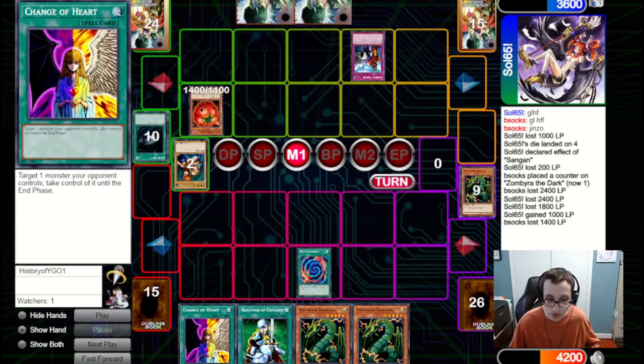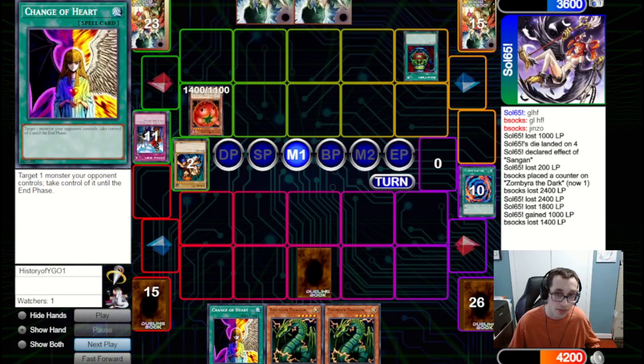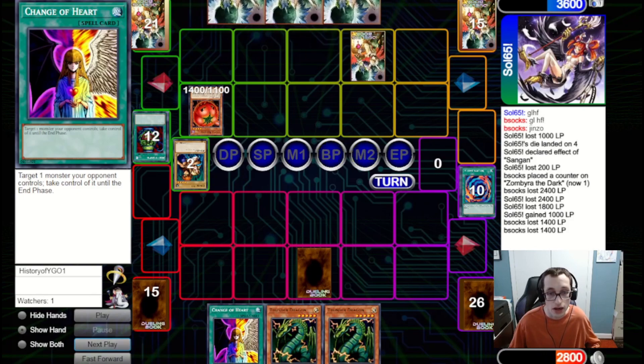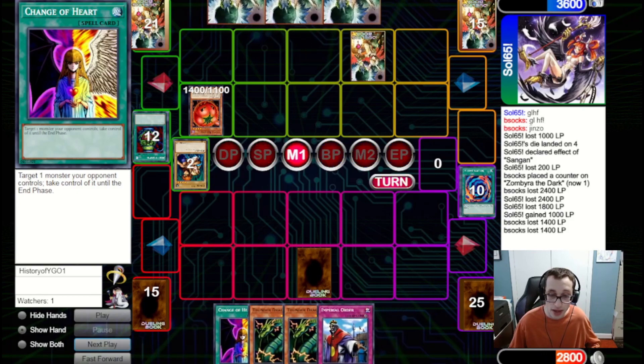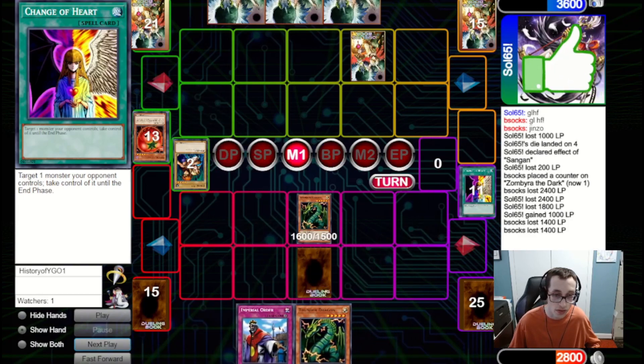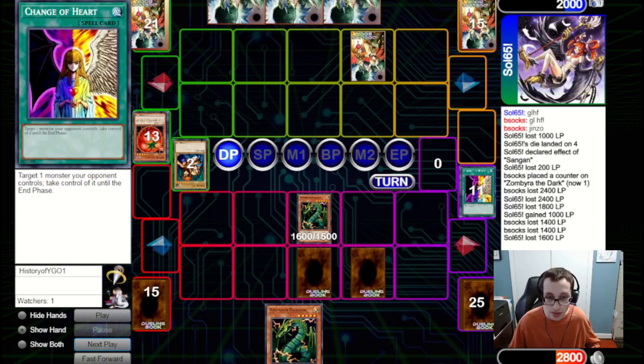We would have liked to keep Polymerization around to convert the Thunder Dragons into meaningful advantage, but luckily we can still do that with Change of Heart later. We can Change of Heart their monster and tribute over it for a Thunder Dragon. It's not the worst — it just shuts off our potential lethal line this turn. They let the Imperial Order die and fire Pot of Greed to draw two. They attack in for 1400. We fire Change of Heart, tribute over the Tomato for a Thunder Dragon, and attack in for 1600. In Main Phase 2 we set Imperial Order and pass.